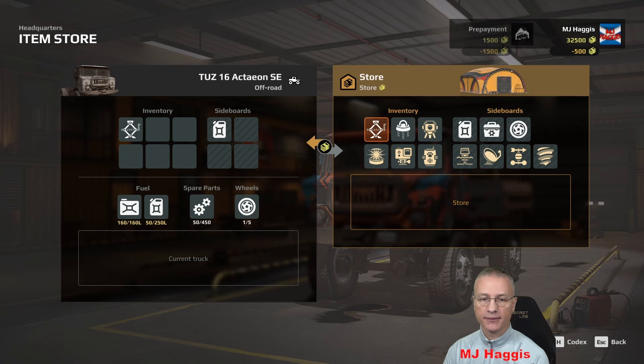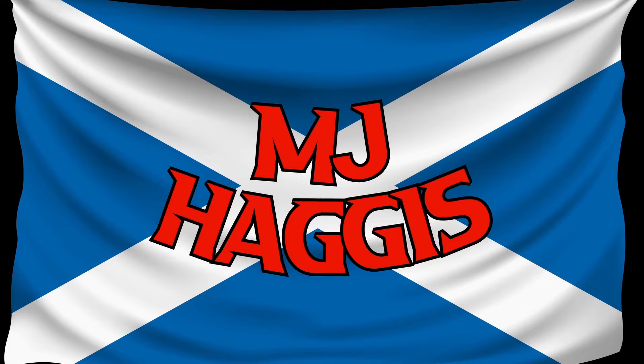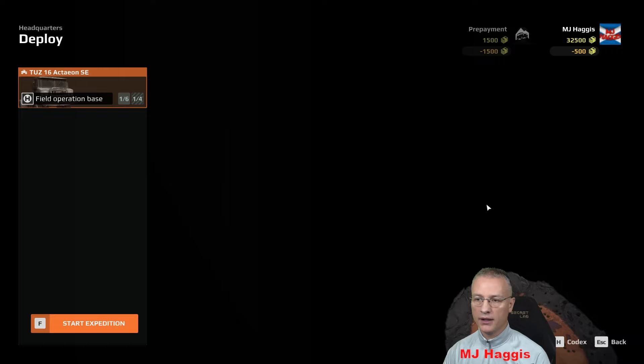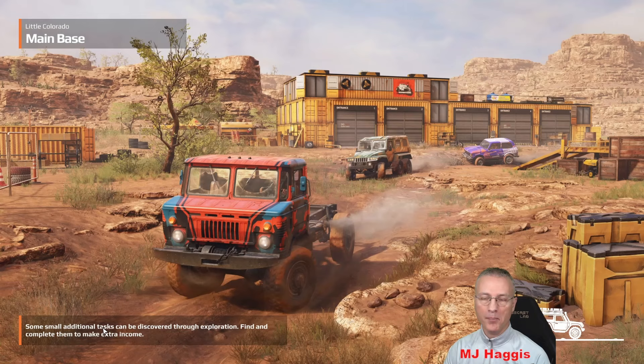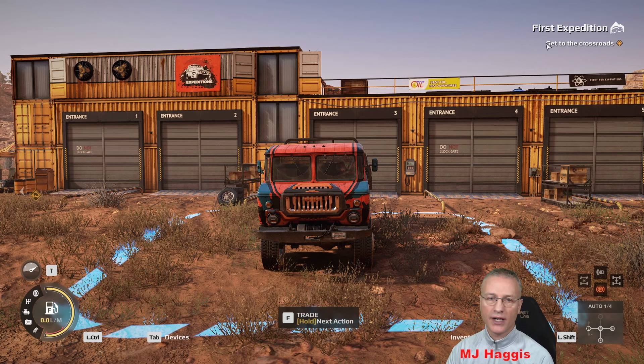Let's go back and deploy. There's a garage — start expedition. There's the map. We're fairly central in the middle of the map. Let's go. Main base. We're in — that didn't take too long. First expedition: get to the crossroads. Very similar to SnowRunner. Contract requirements are up in the top right corner. Gearbox — that's all-wheel drive. Can't activate diff lock yet. And the parking brake, which I've changed to spacebar.